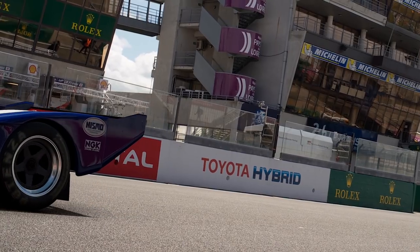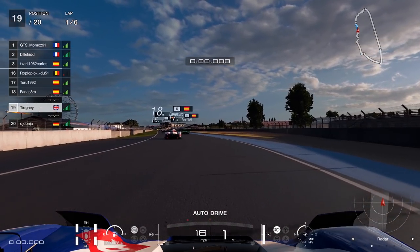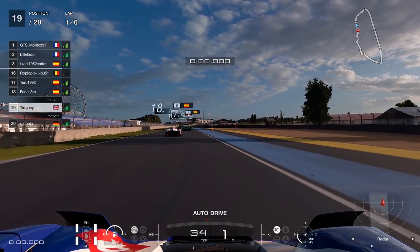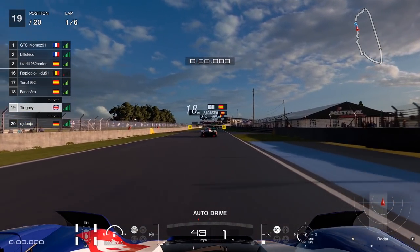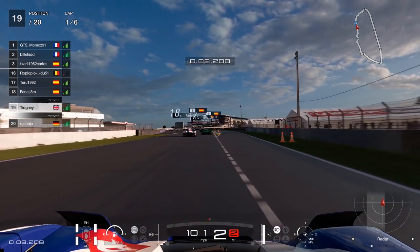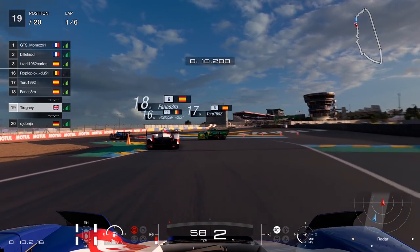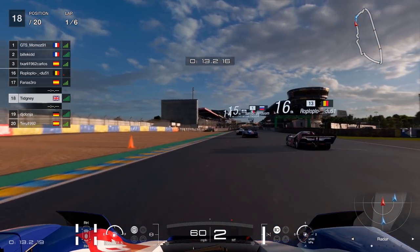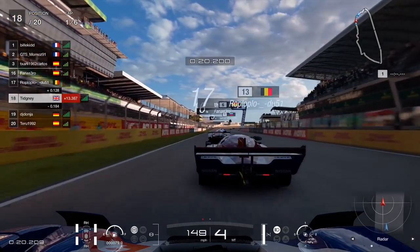Absolutely rapid machine hitting 232 mph down the Mulsanne. Let's jump to the race. Here we are with Race C — my brake balance is minus two. People varied in Discord; some were on plus one in parts, I just kept it at minus two. I don't start with traction control here, but I would recommend it. This is actually my second race — I forgot to record the first. You can see hybrids causing issues straight away: somebody tries to cut the chicane, doesn't work, gets reset, and we gain a few positions.